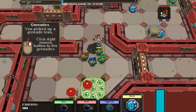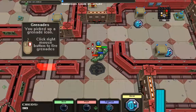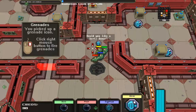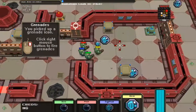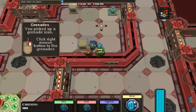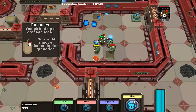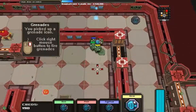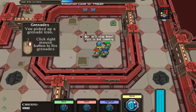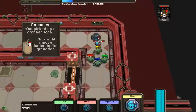Grenades - you picked up the grenade icon, click right mouse to fire your grenades. And of course this is the name of the game: Pineapple Smash Crew, as in pineapple grenades. Your main weapon, as far as I can remember, can be upgraded, and the grenades come in a couple of different versions - they're your main sort of special ability.